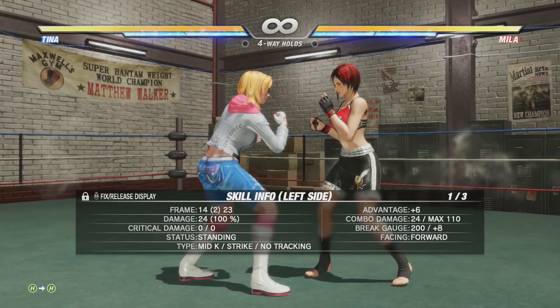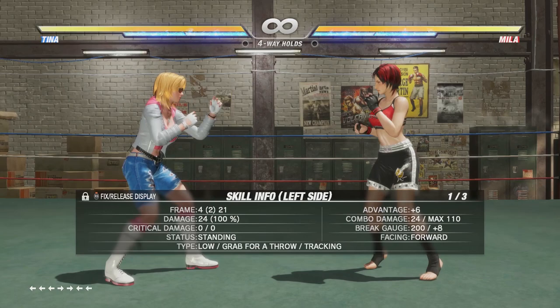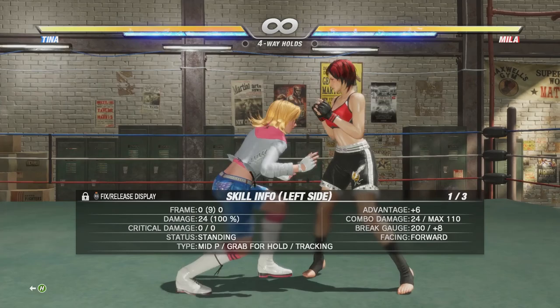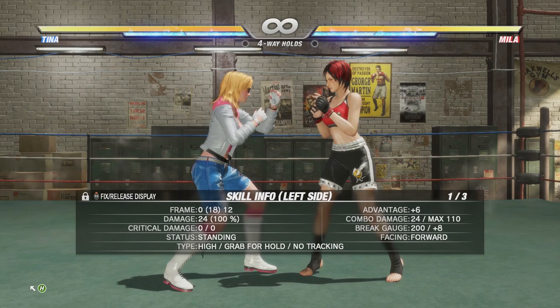If you know a high attack is coming you can duck under it, or if you know the opponent is going for a low you can block low and almost always punish it with a low throw. Here's where things get really interesting in Dead or Alive — the holds. This game has four different holds by default: the mid hold catches mid punches (back + hold); the mid kick hold catches mid kicks (forward + hold); the high hold catches high kicks and punches (up-back + hold); and the low hold catches low attacks (down-back + hold).